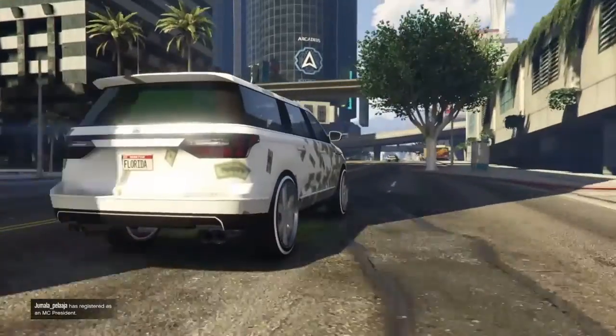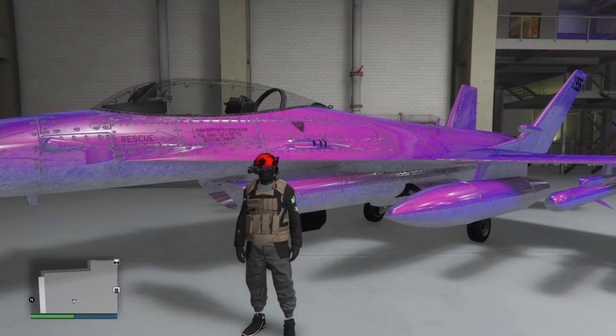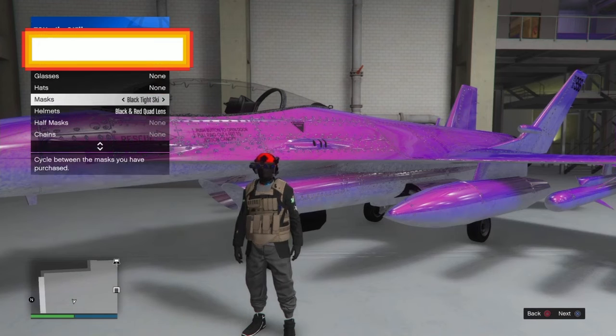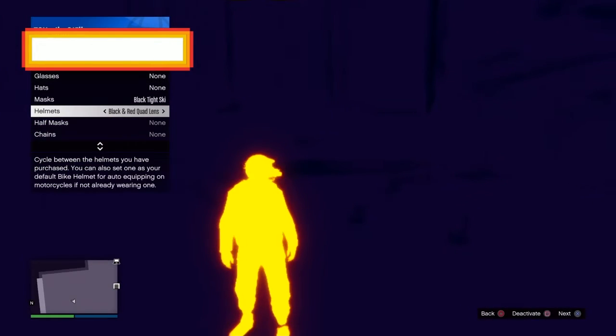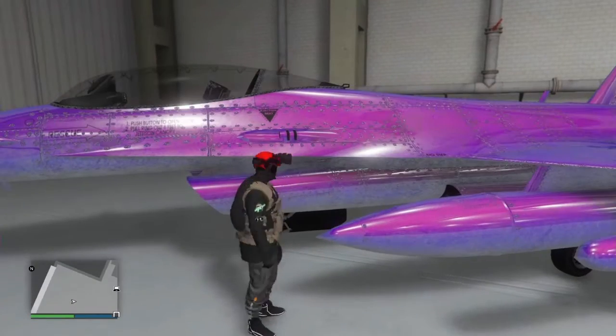Let's get right into it. First of all, you need to have a thermal outfit. Then go to Style, then Accessories, and activate the thermal goggles. Now hold up on the d-pad to put them up.